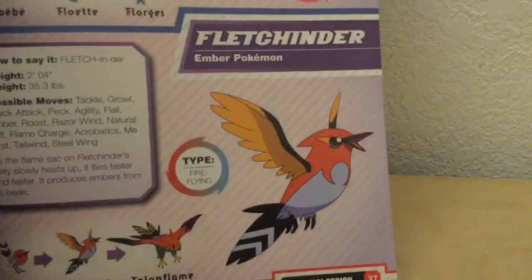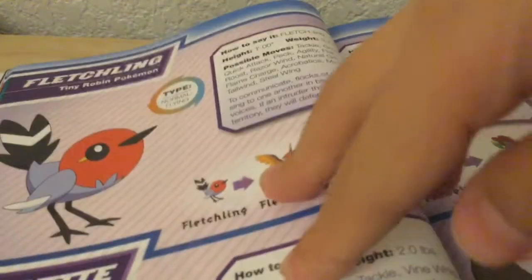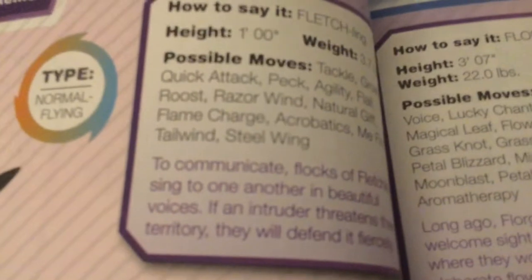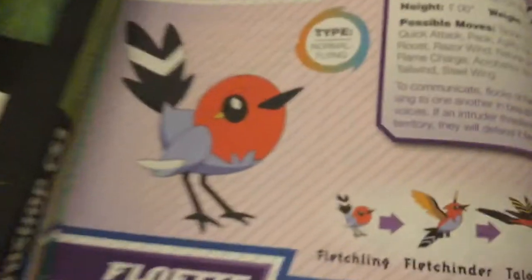We stopped at this one last time, so let's go to Fletching — the younger one. So there we go, Fletching. Height is one foot. Its type is Normal and Flying, and then the evolutions are right there.